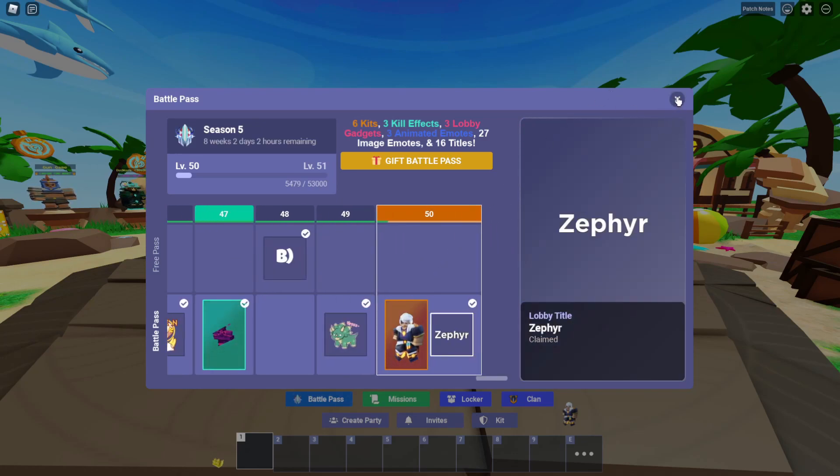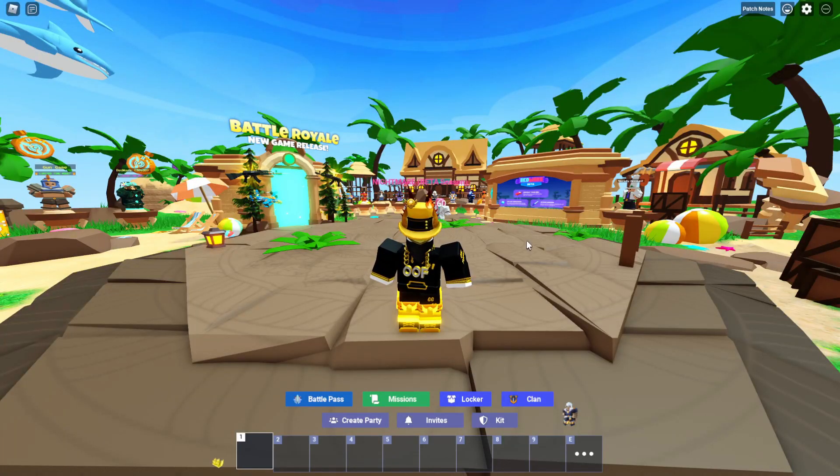Either way, AFK farming is gonna help you get a lot of XP really easily — when you're sleeping, when you're at school, whatever you're doing. You could just be doing whatever you need to be doing and while you're gone or sleeping, your computer's gonna be at home farming you Bedwars XP. So the first thing you need to do this is you're going to need an auto clicker.